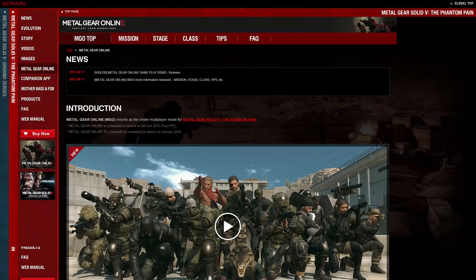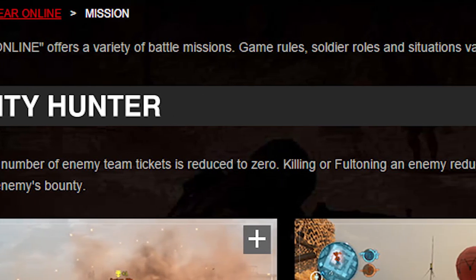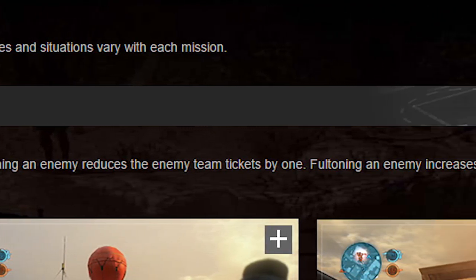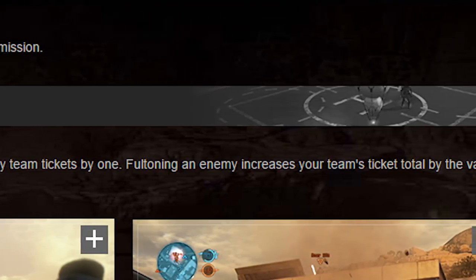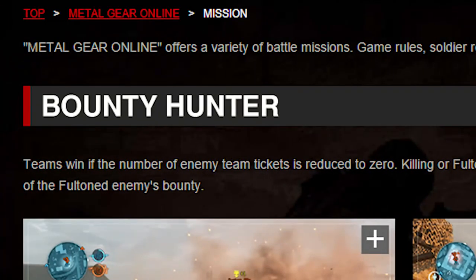Let's begin by taking a look at the game modes, also known as missions. First up, we have Bounty Hunter, which is basically Team Deathmatch. Teams win if the number of enemy team tickets is reduced to zero. Killing or Fultoning an enemy reduces the enemy team tickets by one. Fultoning an enemy increases your team's ticket total by the value of the Fultoned enemy's bounty.